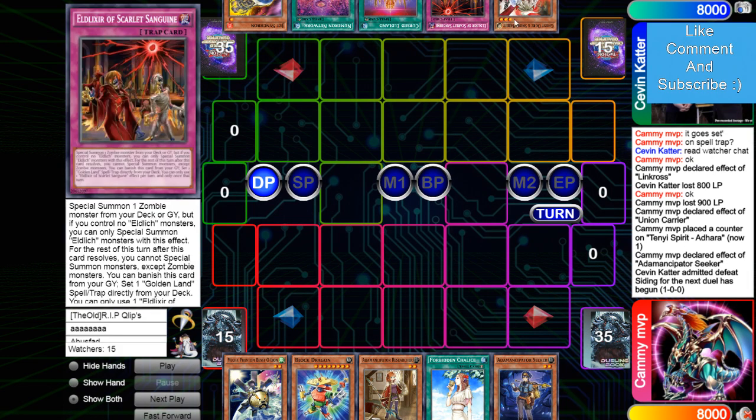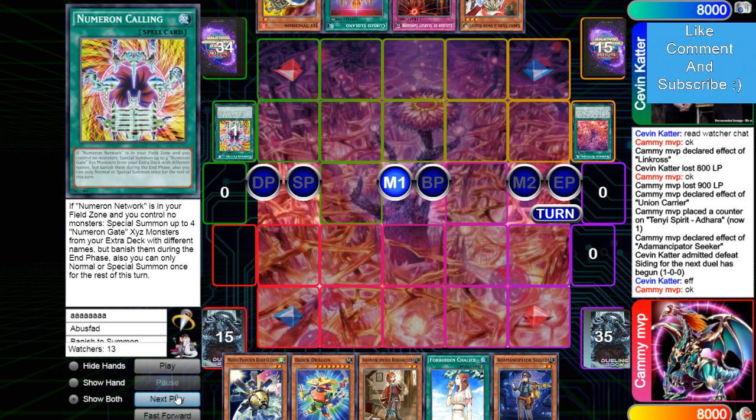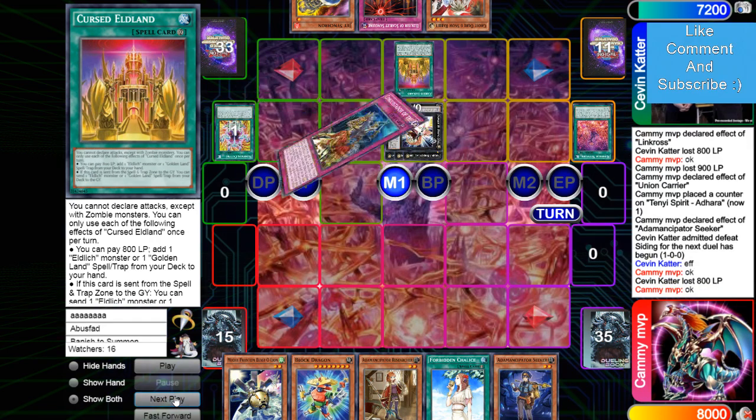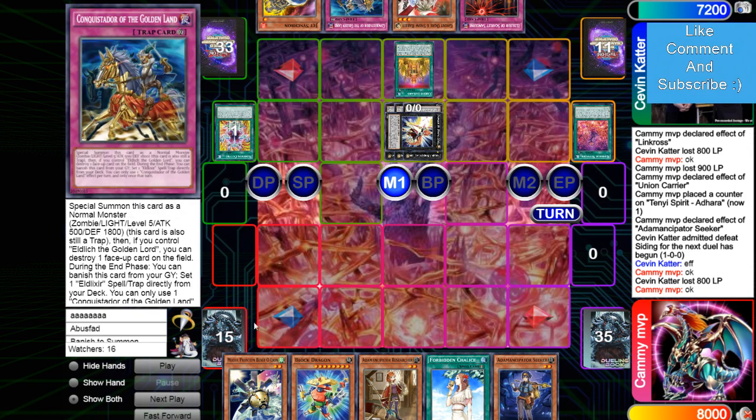Chalice is one of those outs unless they have the Conquistador setup, which is only about half the time. The Kaiju obviously handles monsters too. His opponent's hand is Ogre, Scarlet, Curse, Network, Jet — a fantastic hand, exactly what you want to see. He activates Network, effects and Calling, brings out all the numbers, then Zexal. A lot of people think this deck is bad for having Network and Jet, but you'd rather see two starters than zero — without them against combo you just lose.